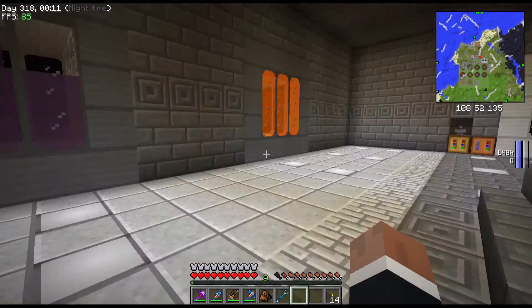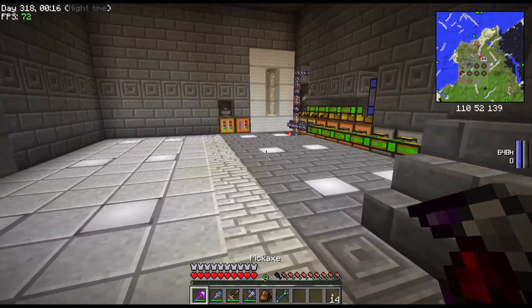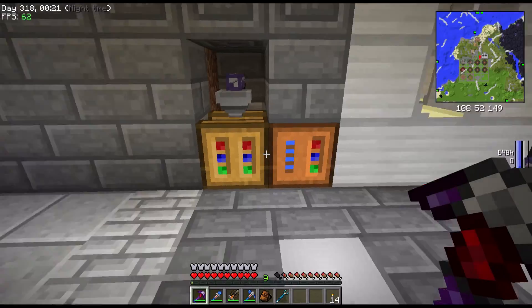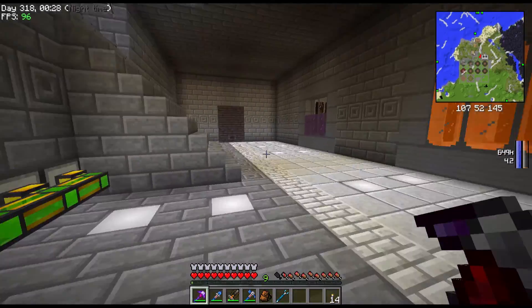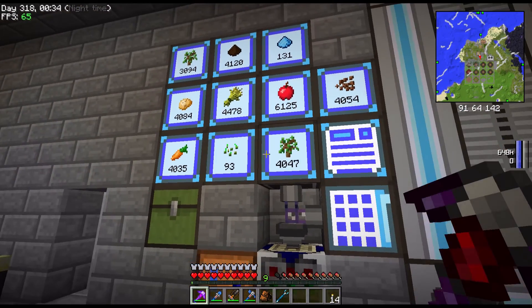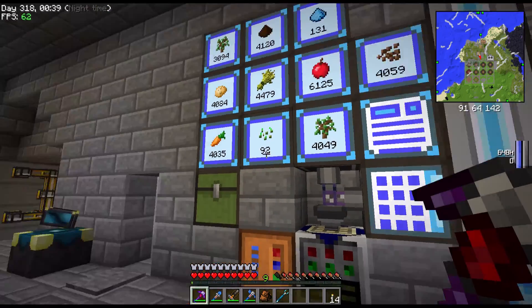I got some funny glitch there. So we are getting a lot of items. Especially we are getting plenty of oak saplings, because it can't really use them up. Which is why I've told it to start using oak - both types of oak saplings in the machine.